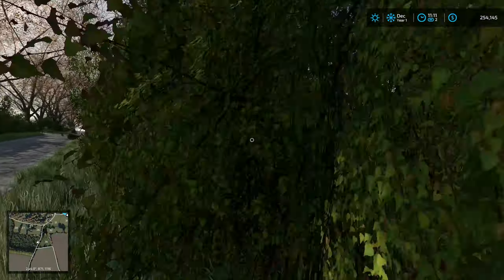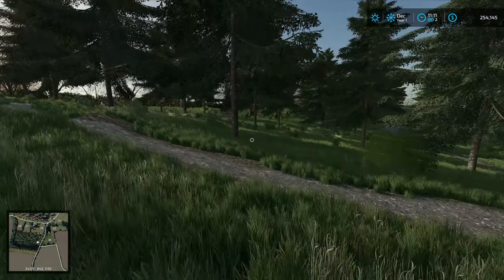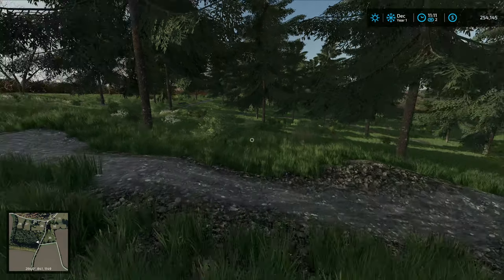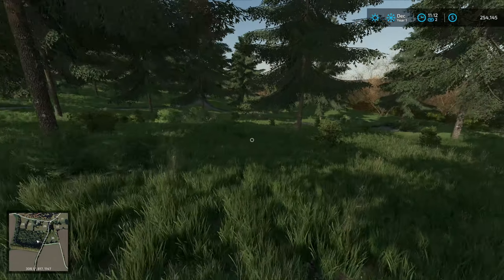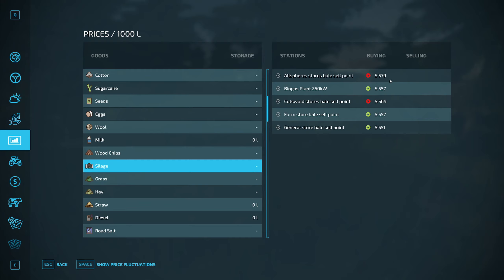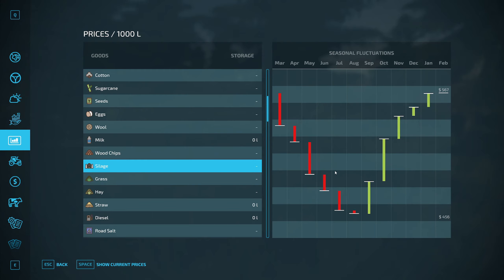We would have to buy this, I'm sure. There's a decent amount of trees in here — we would definitely clear this pretty heavily. What's the price of silage? 570s... Yeah, we'd be selling in like June, which would be the worst. More likely we would just try and sell it as soon as it is ready, because it'll just start going down. So if it's ready to be sold in May, we'll sell it in May. I think we might do that.